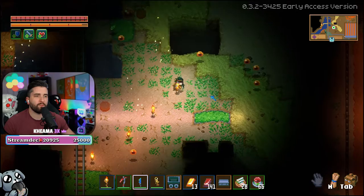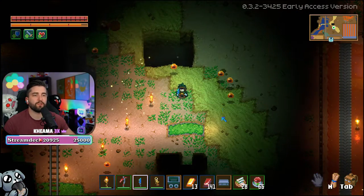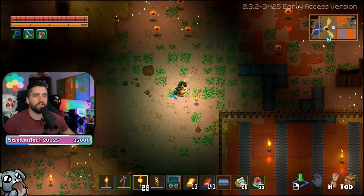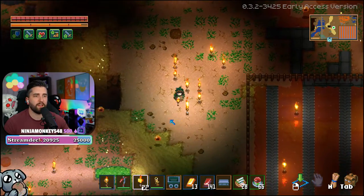Ever running around and wanting to place a torch real fast? As long as torches are in your inventory, you can press Shift, and there you go. So walk around, hold Shift, and you can place as many torches as you need.